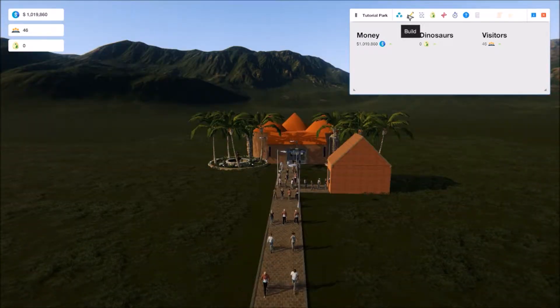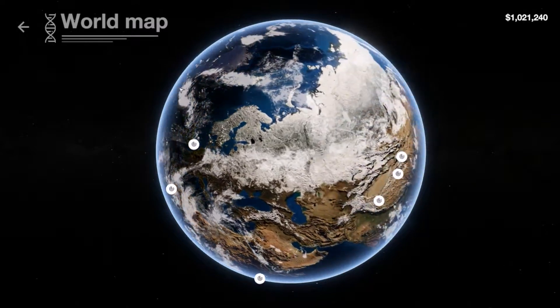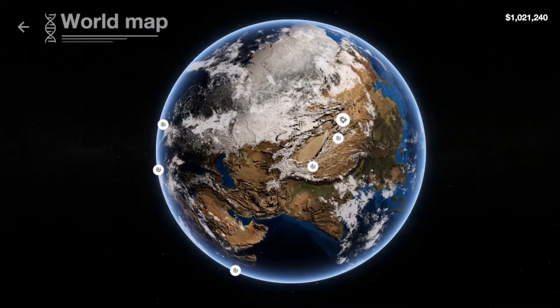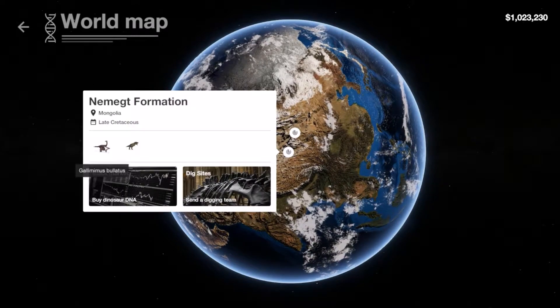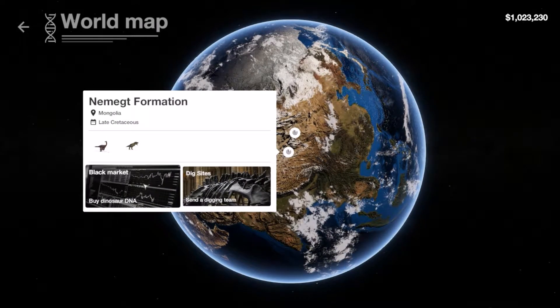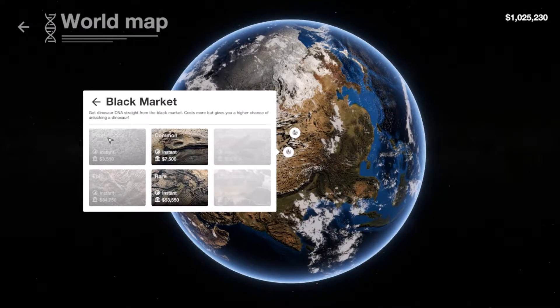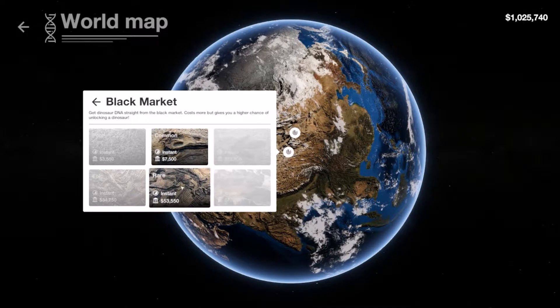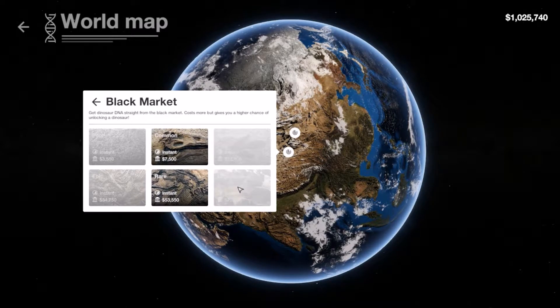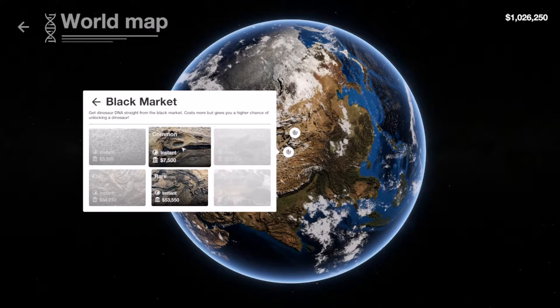The other thing that makes visitors want to come to your park is, of course, having dinosaurs. There are a number of dig sites available already, and each dig site has the possibility of finding some dinosaurs. Dinosaurs have different ratings — they're grayed out right now so it's a little hard to see, but the ratings go from poor to common to uncommon to epic to rare to legendary. The quality of the dinosaur affects how many visitors will be added to your park once you've created the dinosaur.